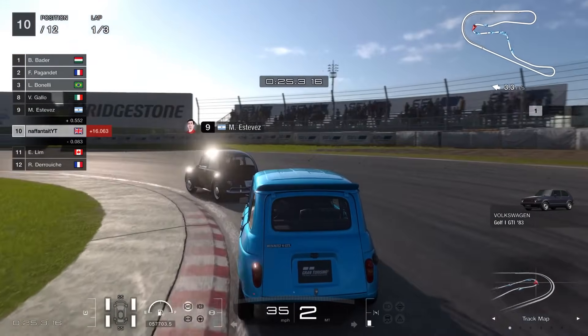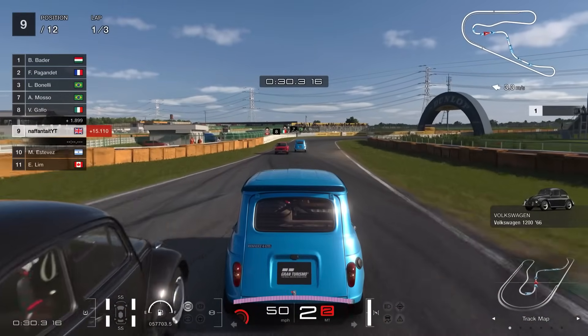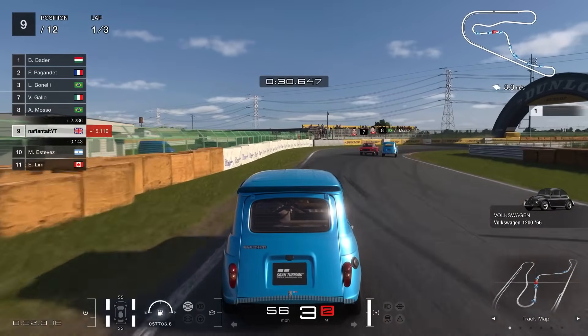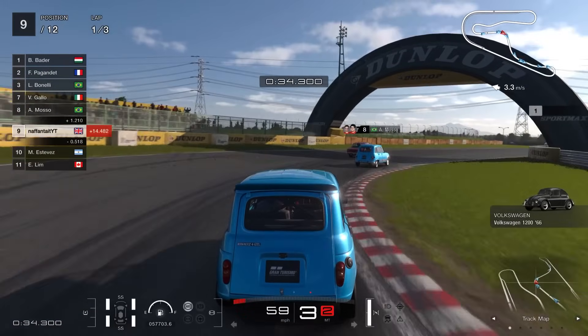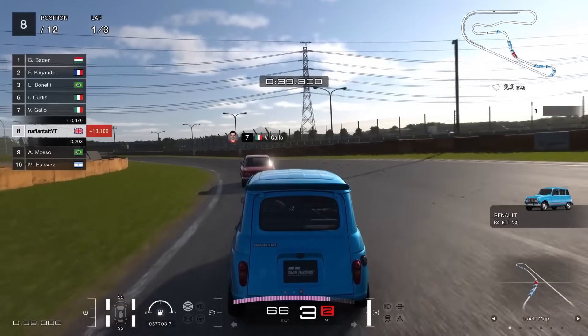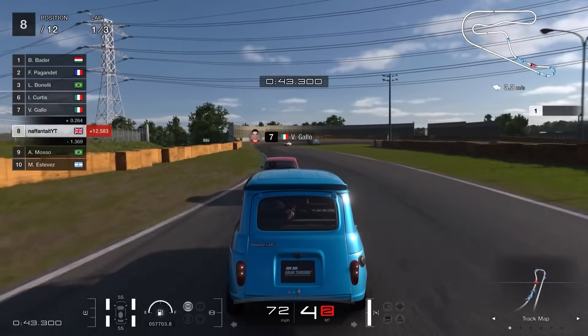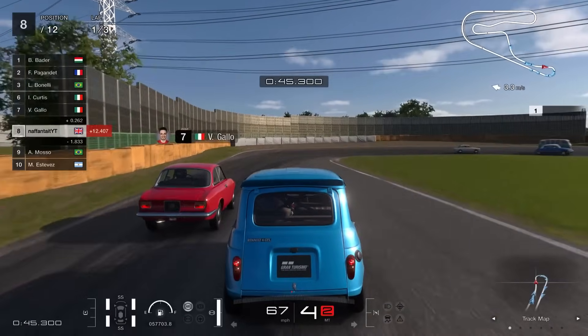In terms of the event itself, I did find it rather quite fun and quirky. It wasn't as boring as I expected it to be, and I think that's mainly just because the Renault 4 is a great little fun car to drive — there is no denying that. When it comes to this little vehicle, it absolutely finds its spot in GT7 as one of the more quirky cars we've seen in recent memory.